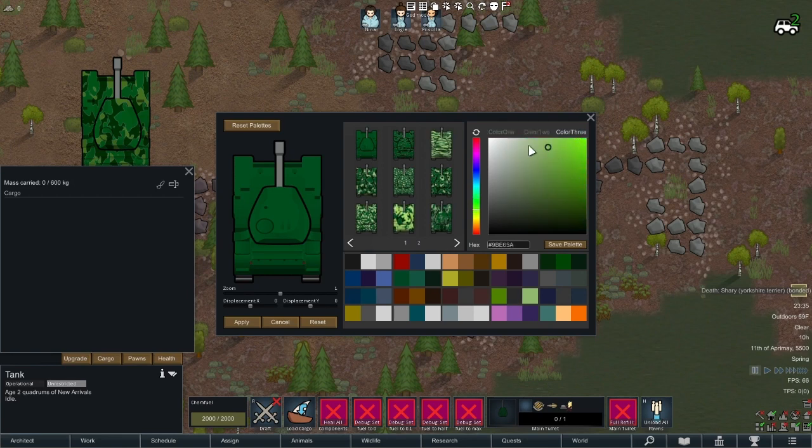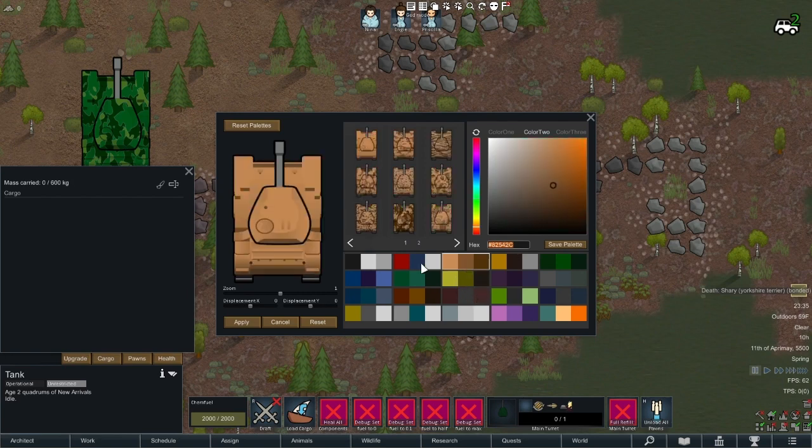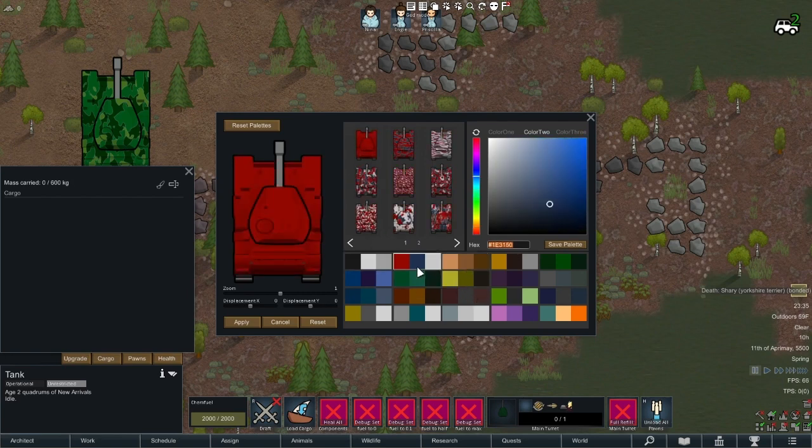With each of these three colors you can change how it looks. You can also save the color selections to a palette. I also added hex values for people that want very precise colors. You can select from the palette to change it to those presets. I have a list of 20 presets so that you have somewhere to start, but you can overwrite them and they're saved to the mod settings, so those will carry between games.